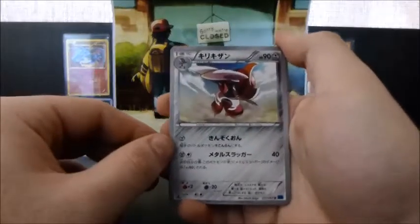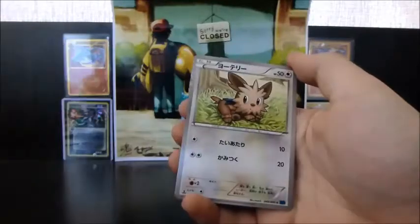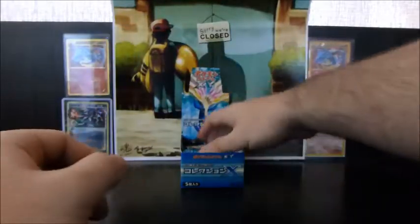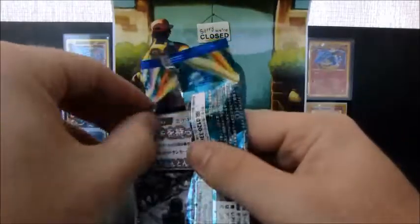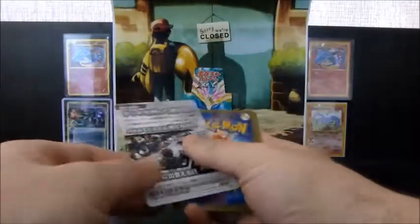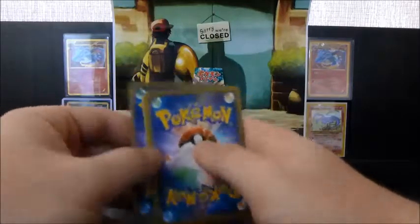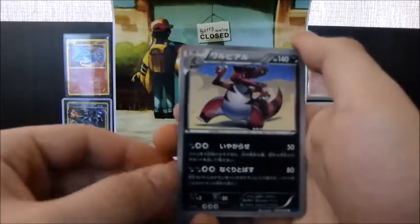We have a Bisharp, a Timbur, Scatterbug, Lillipup, and a Starmie. I really hope for a full art Venusaur. I also hope for a full art Blastoise from Y Collection. But if I don't get them, it's no biggie — those are the cards I was really hoping for.